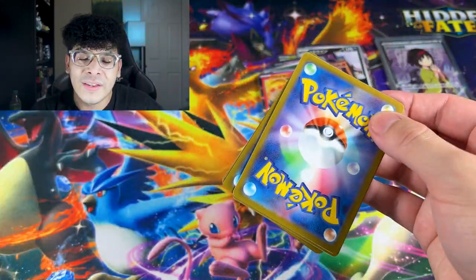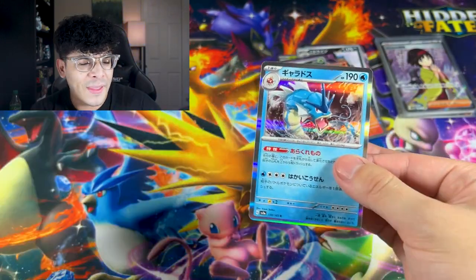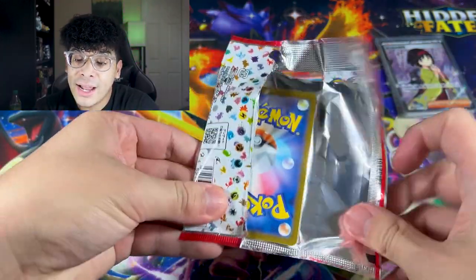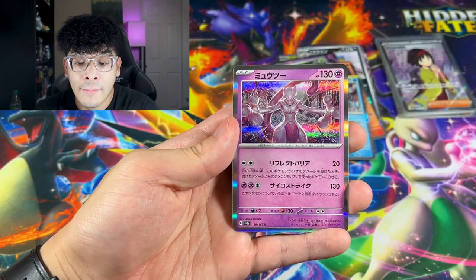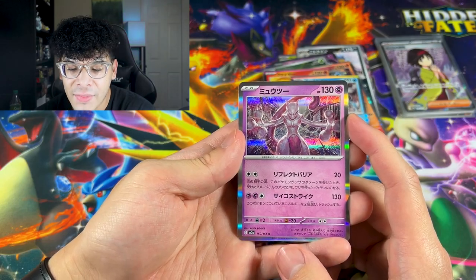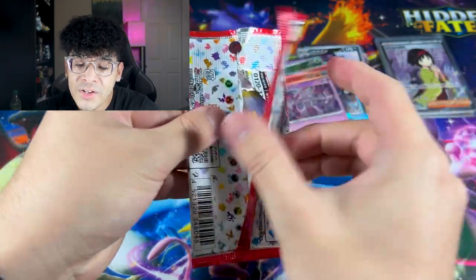I'm opening these packs in a weird way but they're Japanese packs and I don't want to use scissors. We got a Pidgeotto, Metapod, and the Gyarados — sleek artwork. Then we got an Arcanine, Sandshrew, and a Mewtwo hollow — my boy looks menacing, I love that. I still want the Mewtwo art rare though.